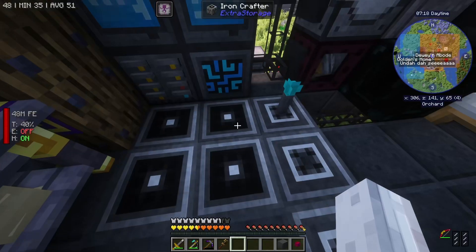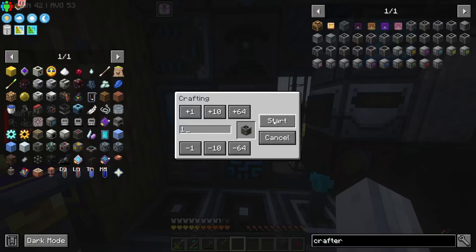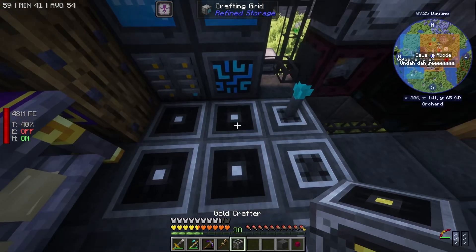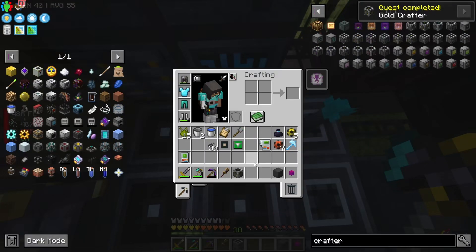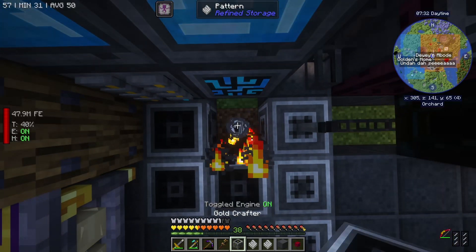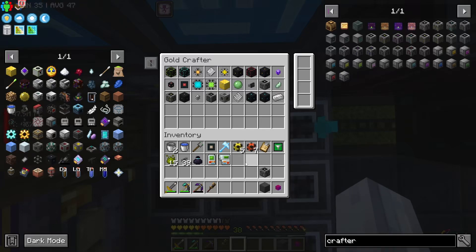We do actually have four spots in here so that's perfect, and we have the smelting recipe there. So I can allegedly order a golden crafter. This guy not only holds more stuff - he goes from holding 27 to 45 - but he's also five times faster at literally everything. We'll sort our inventory and place the gold crafter. Chuck in all of this stuff and we'll use the crafter to make the crafter.